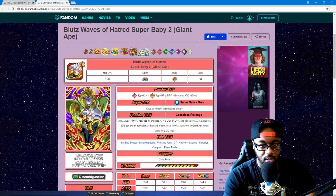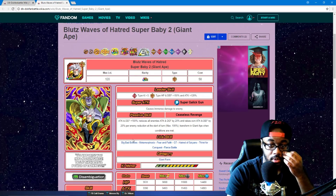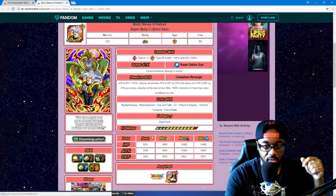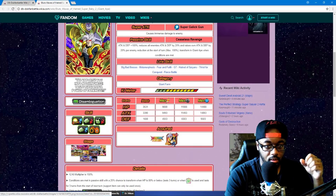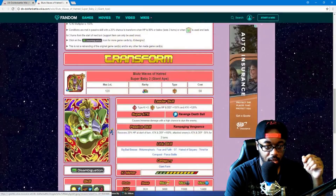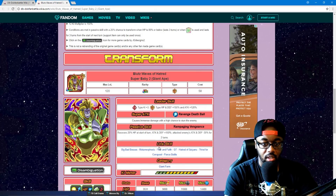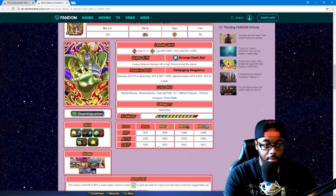STR type, plus three Ki. Extreme STR type: HP and defense 150, attack 120. Causes immense damage, attack and defense 100%, reduces all enemies' attack and defense by 20% and raises own attack and defense by 20% per enemy reduction at start of turn — max 100%. Transforms to Grade Eight when conditions are met. In his Great Ape form: causes immense damage, high chance to stun, recovers 20% HP at start of turn, attack and defense plus 50%, debuffs enemies' attack and defense minus 30% for two turns.